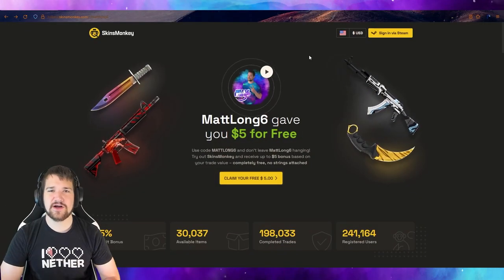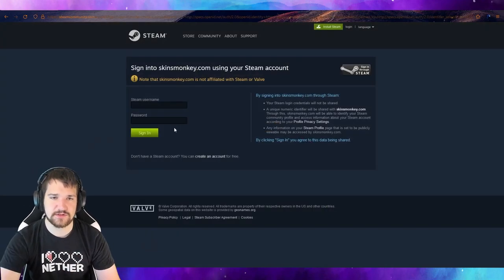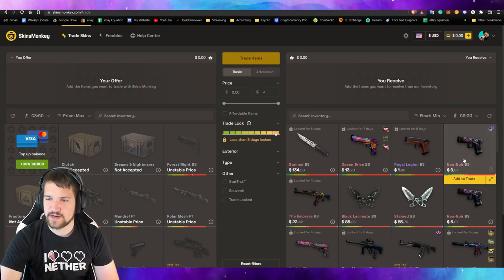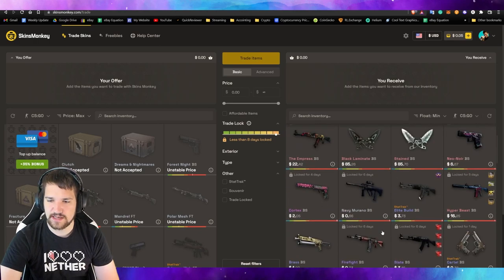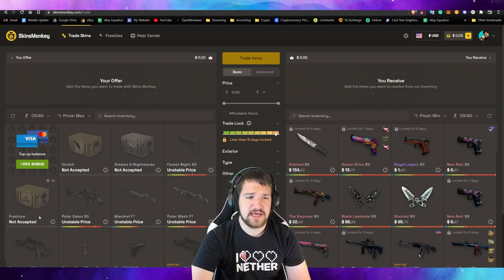First thing we're going to do is go to skinmonkeys.com. Here we are on skinmonkeys.com. We're here for purchasing items. So now that we're here, you can see on the right you can select all the skins you would like to buy, and on the left is what you currently have in your CSGO library of skins.